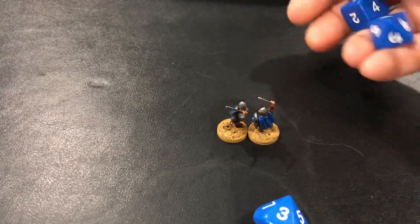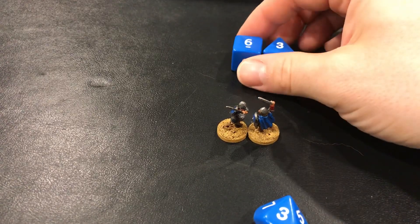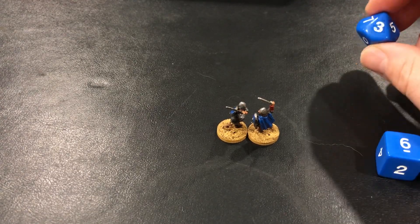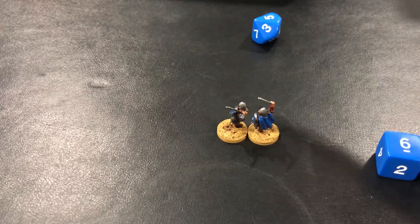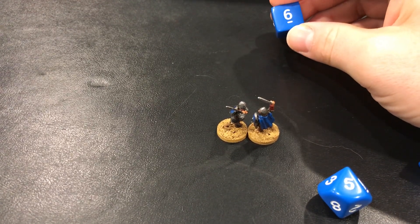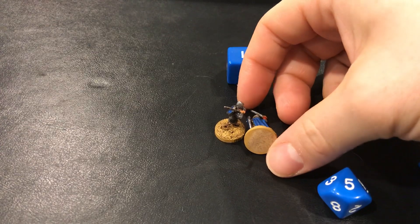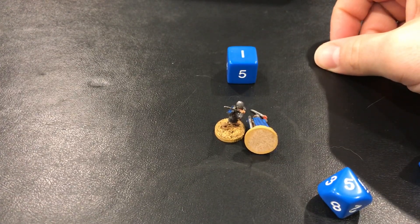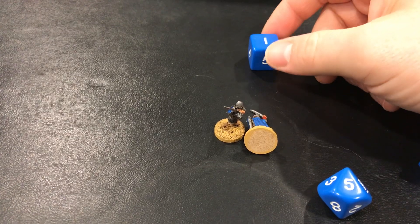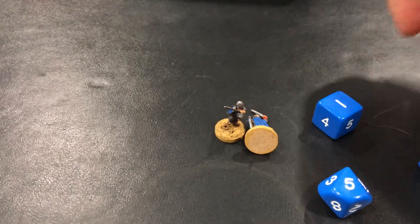Sir Right has a second action and he's going to try again. Sir Left is clearly the better fighter and is victorious in this exchange. Sir Right rolls his d10 trying to meet 5 — and he meets it. This means Sir Right needs a 5 or 6 to survive the resulting save. He gets a 1. He has been eliminated. His model stays on the table because he can be picked up by a friendly, captured, or killed outright by Sir Left, depending on the scenario.